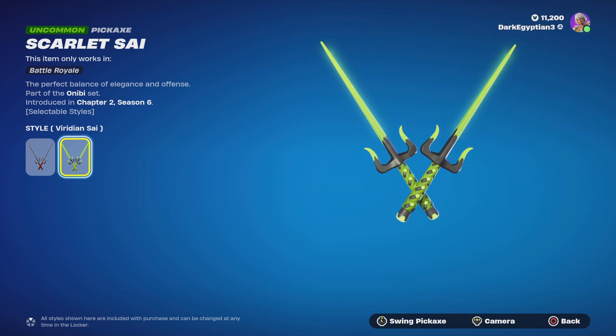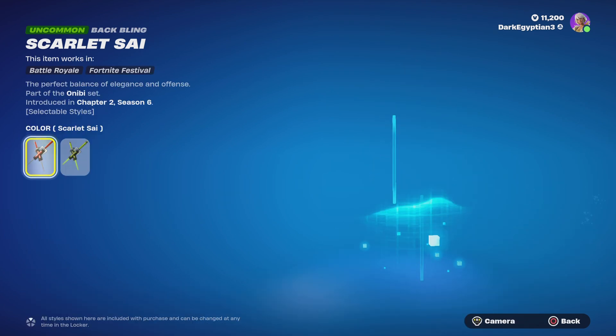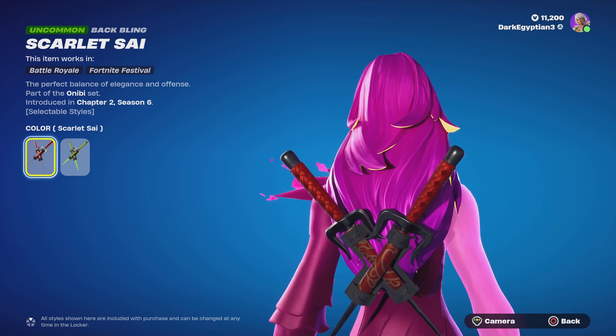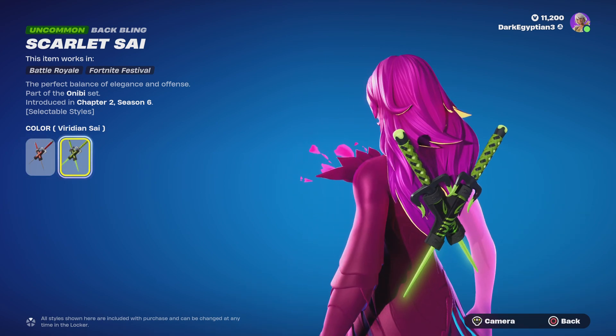If you guys buy these, you can pretty much use them with Raphael, again if you guys want the Ninja Turtles look. Moving us on to the back bling — it pretty much has exactly the same description, but we do have the default and then we also have the alternate, which is Viridian as well. Again, nice little addition if you want your Raphael to look a bit more intimidating.